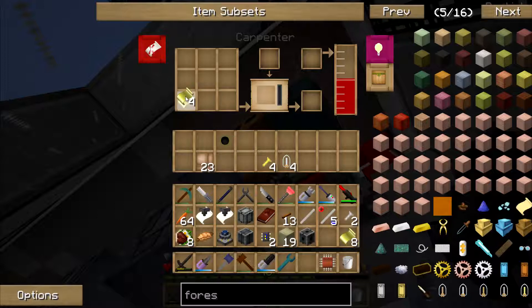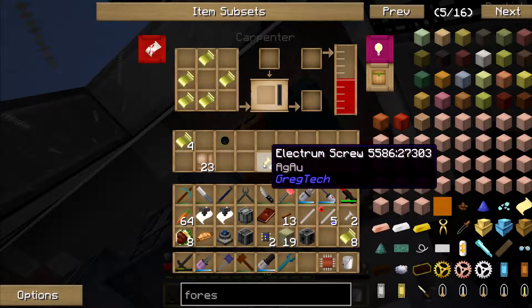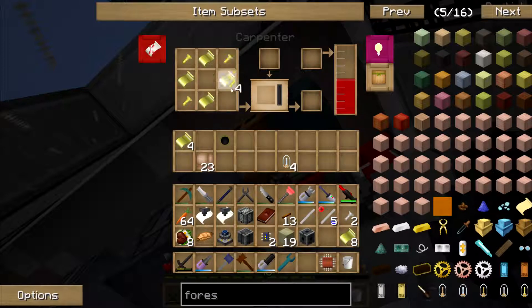I need an Electrum foil. I also need screws. Find Electrum wire...